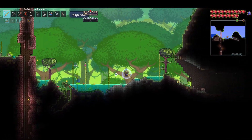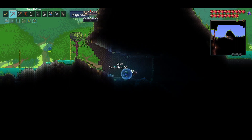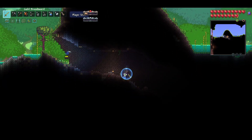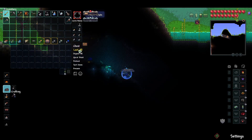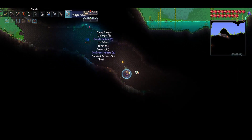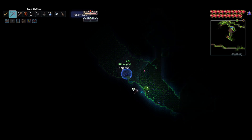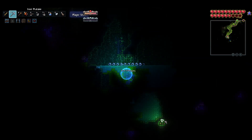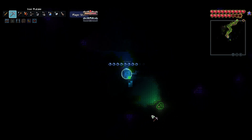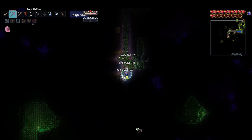We're just going to dig down here and break that so I don't get confused. I need some torches — nice, found more torches right here. Oh, we found a heart! I think we just need one more heart after this one.